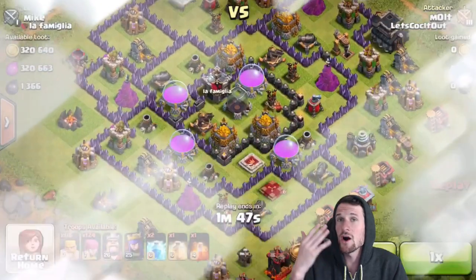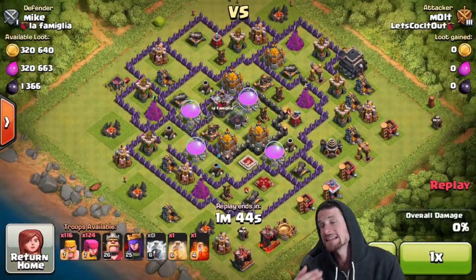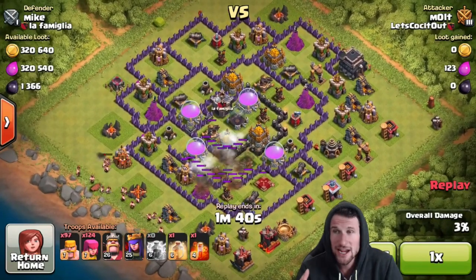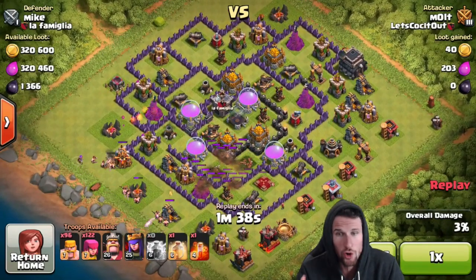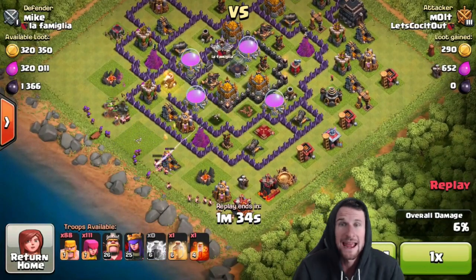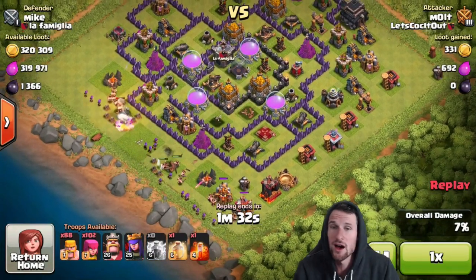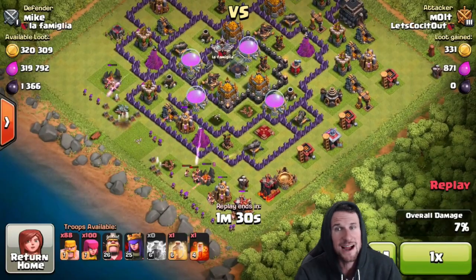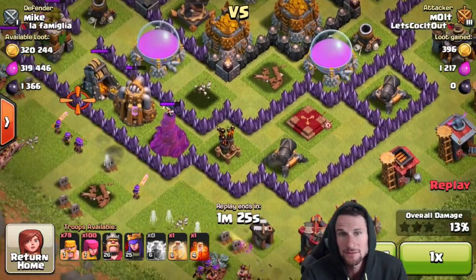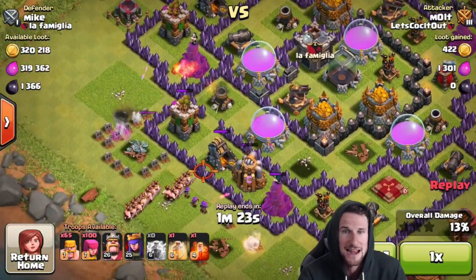As you guys know, I barge a lot, and the thing with barge is that a lot of times people just go for collector raids. In this raid right here, everything was in the core, but I have both my heroes so I really felt like I could get into the core and get the majority of the loot. We're going to go ahead and clear out a side — there's a lot of open area and I'm afraid there's bombs there, so that's why I don't attack from that side.